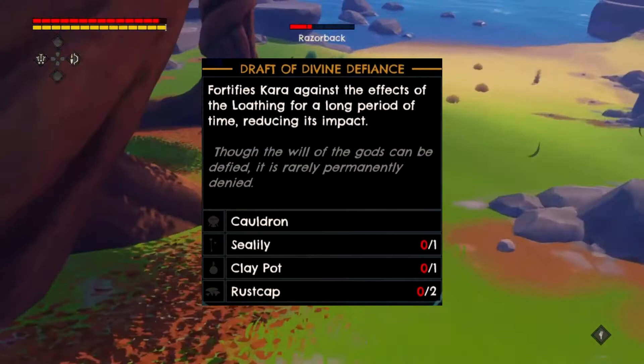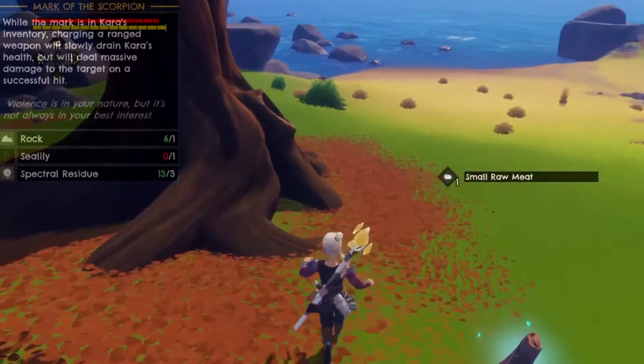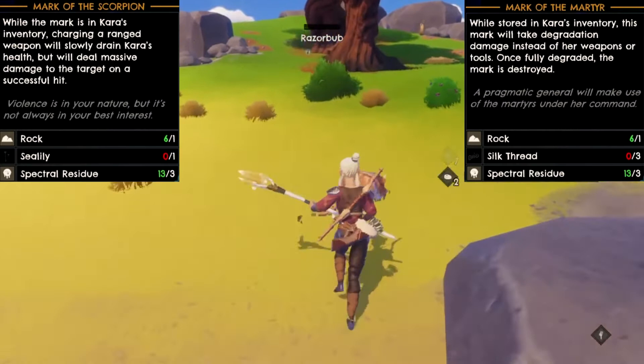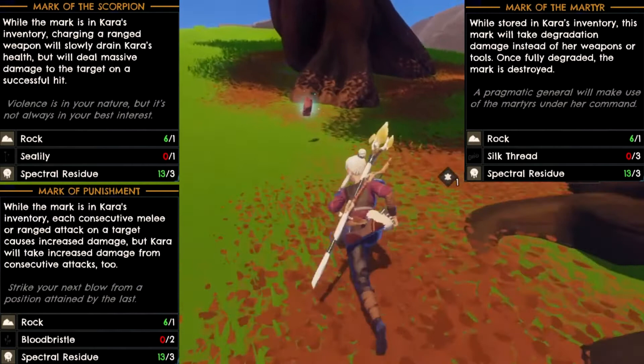During your adventure, you can unlock recipes for ancient runes that will give Kara unique abilities when held. As long as these items are in your inventory, they will take full effect. The Mark of the Scorpion has Kara's HP drain while charging a ranged weapon, but the arrow will deal a much larger amount of damage on a successful hit — definitely useful if you've collected enough health upgrades. The Mark of the Martyr will absorb degradation damage from all weapons that Kara uses, and the Mark will be destroyed when fully degraded, which can save you useful resources like metal and residue. The Mark of Punishment will make Kara's melee attack do increased damage for each hit that she lands, but the same will apply to enemy weapons on her too. The Mark of Patience will increase the damage that Kara deals on her next hit as she deflects or dodges attacks.